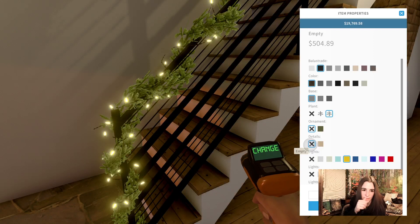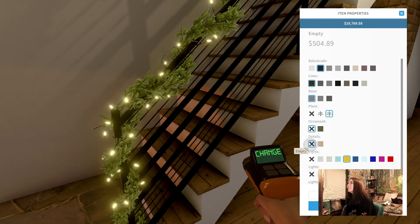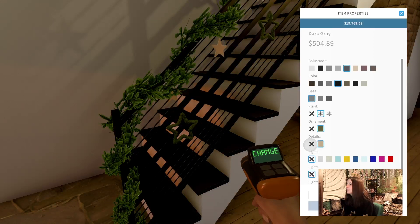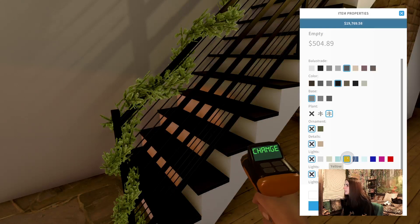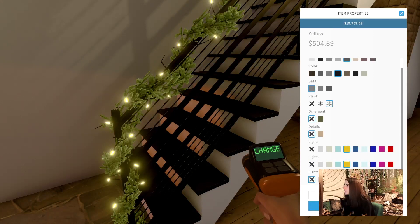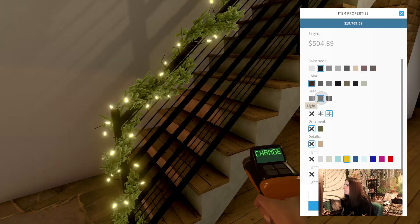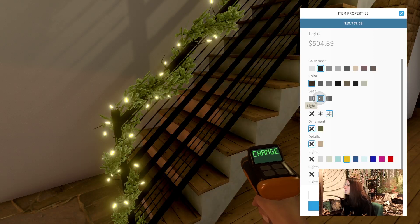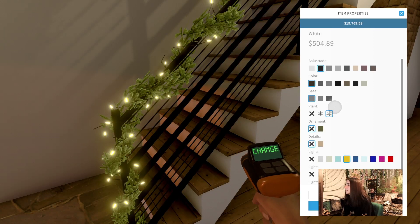You guys are kind of talking amongst yourselves. It's the Wonderland Neverland room — that's kind of what I was going for. Why did it do that? It didn't save — god damn it. The wood and then the base — did I do darker? The white just is very... I mean I guess the white is fine. I feel like that's too dark, and I don't know how I really feel about that.